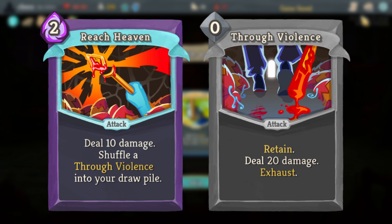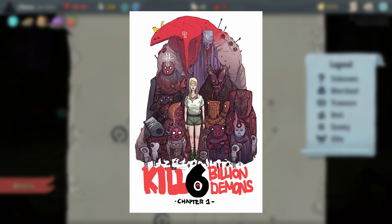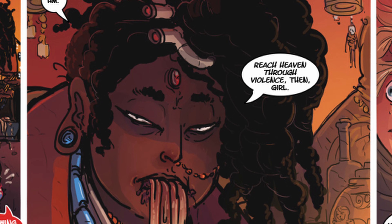Reach Heaven Through Violence is a reference to the webcomic Kill Six Billion Demons, which began in 2013, where the phrase 'Reach Heaven Through Violence' is a commonly said proverb by the characters of that universe.